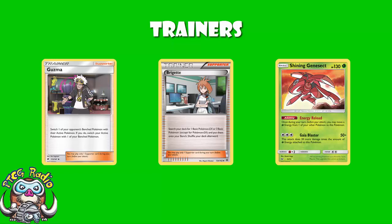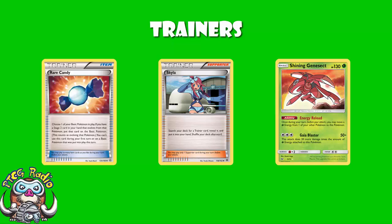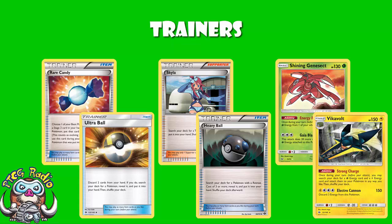We do see a couple of Skyla here. Skyla is basically important for searching out Rare Candy — there will be turns where you have everything that you need but you don't have the Rare Candy, so Skyla searches it out, or you use Skyla for an Ultra Ball. Personally I'd like to see a Heavy Ball in this list, so that just like when we're playing Vikavolt decks, we can Skyla for a Heavy Ball and don't need cards in hand to discard. But as I keep saying, space is a big issue in this deck, so we do have to take it with a slight pinch of salt.